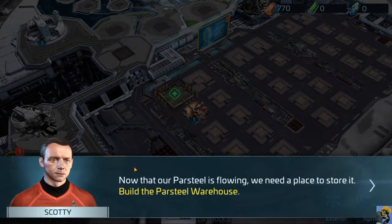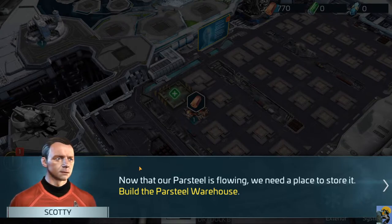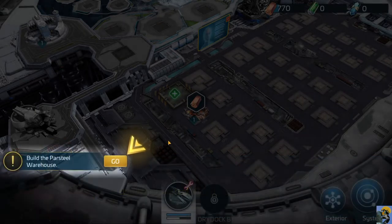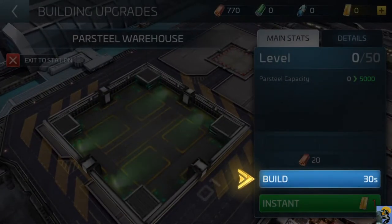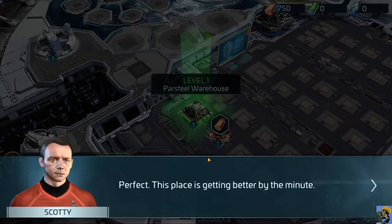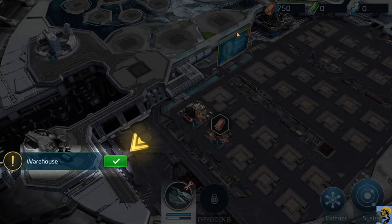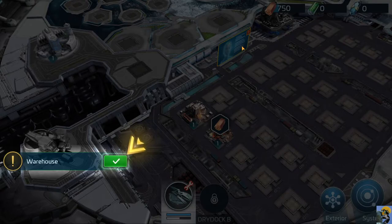Mission complete. Now that our parsteel is flowing, we need a place to store it - build the parsteel warehouse. Build it right there and instantly - perfect. This place is getting better by the minute. There was nothing here except a big jumbo television with a list of bad things judging by this red exclamation point, and now we're doing great.